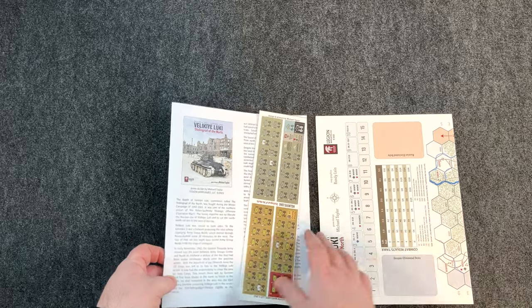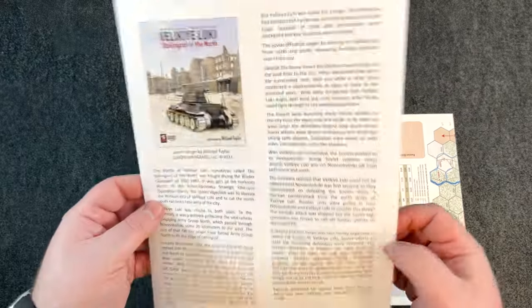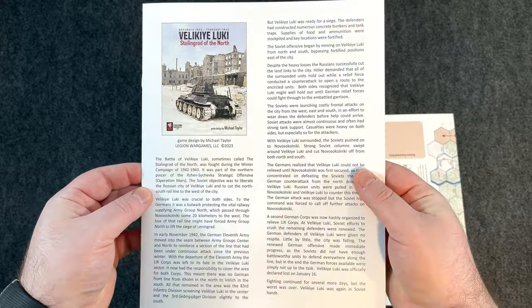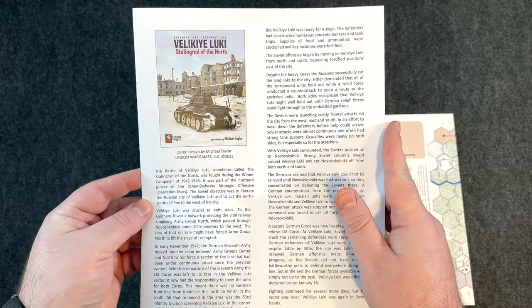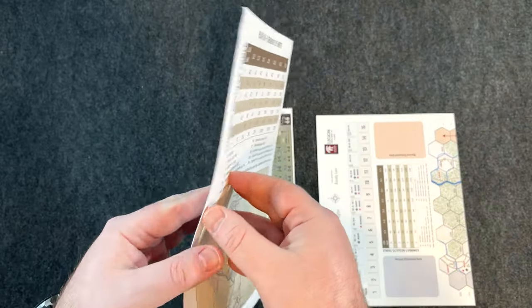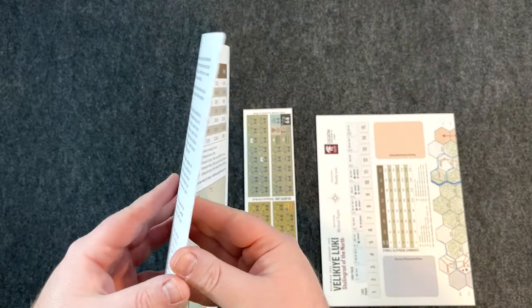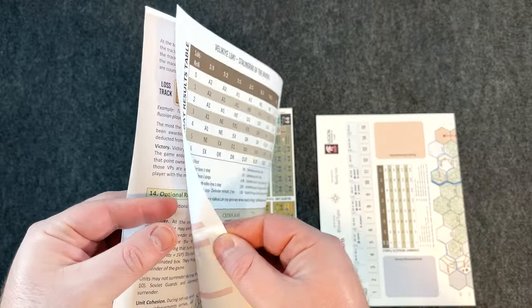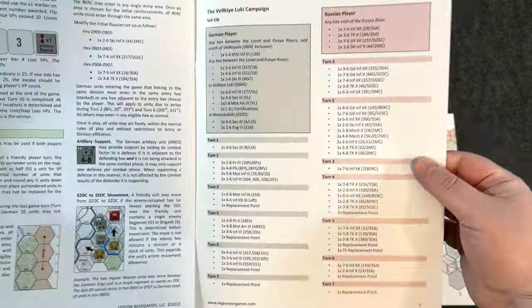Map last, as usual — let me look at the rulebook first. Full color rulebook here. It's probably six pages of rules, eight pages overall — actually it is seven pages overall. And you have the campaign setup here.